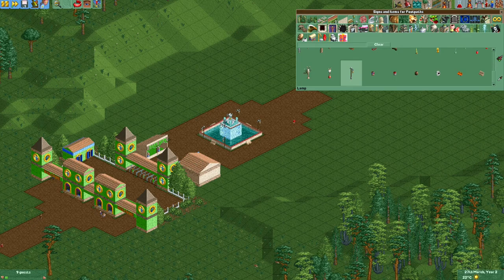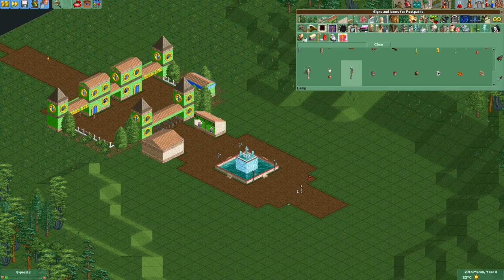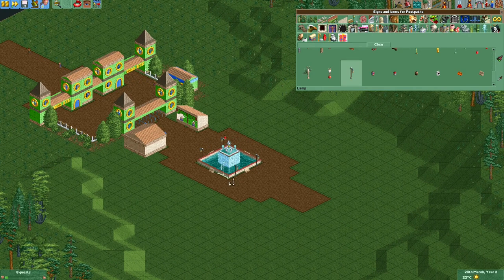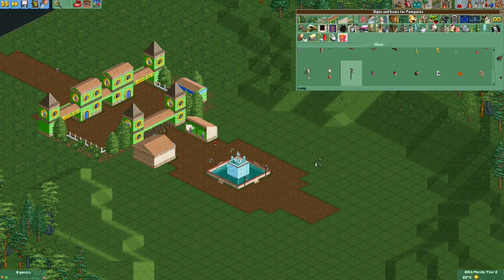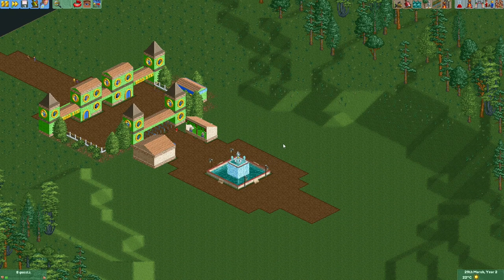We can probably fit some benches over here, maybe a lamp or two. I think that already really brightens up the area. I always tell people not to overdo it with benches and litter bins — it's always good to place a few, but don't try to overdo it unless you're playing a scenario.